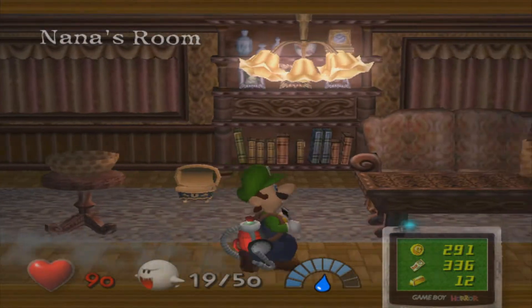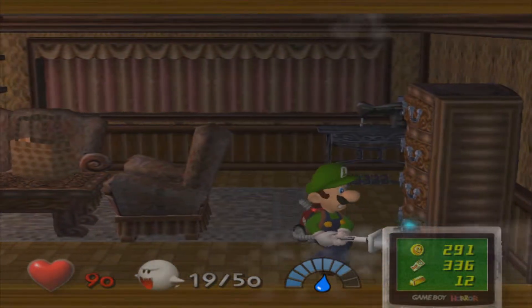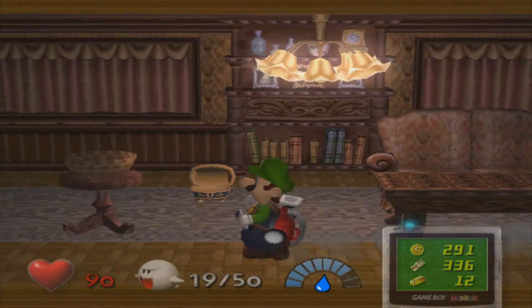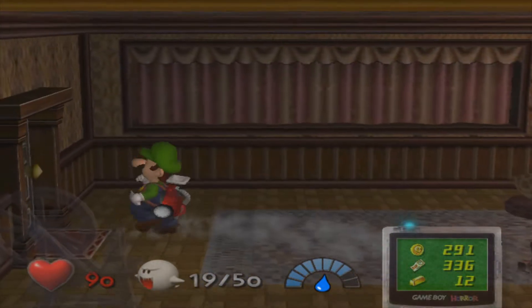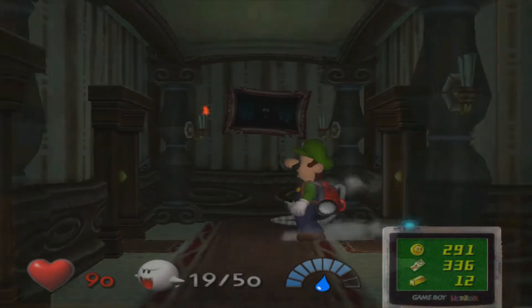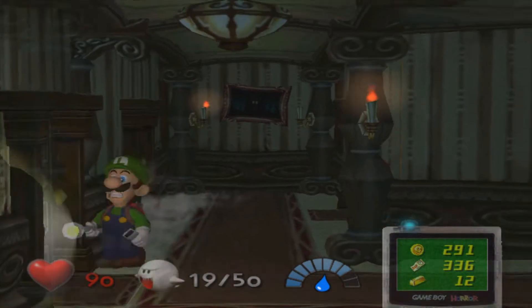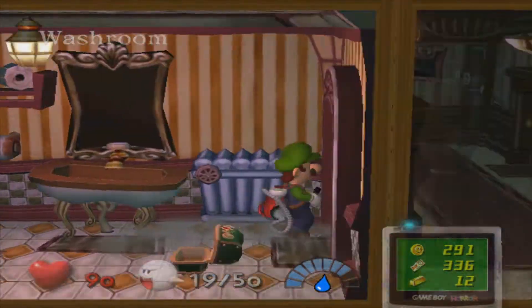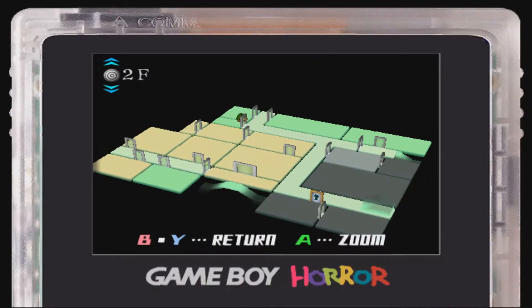Maybe through here? Oh, that's Nana's room. I'm going to be able to find it here — that's a bit of a shame. Yeah, we need fire for that because we need to get all of the lights on. We can't do that without fire. Just water here. Let's see where else we can go.